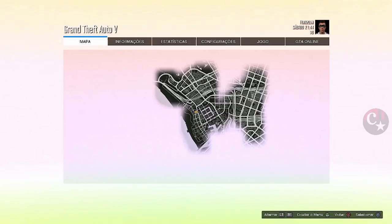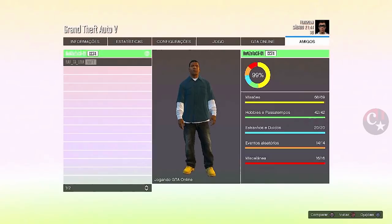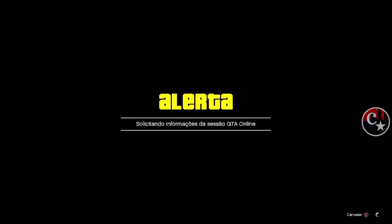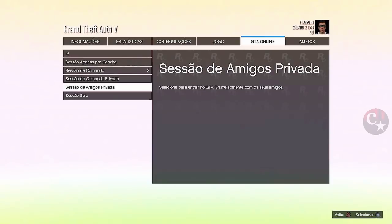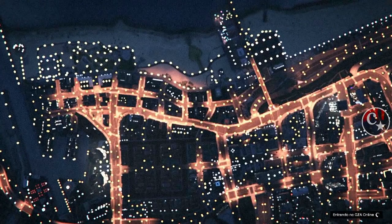Assim que apareceu esta tela, a gente vai apertar o option. Vamos vir em amigos e vamos procurar o amigo. Vamos assistir o jogador — clique para assistir. Não faça nada, este alerta vai desaparecer automaticamente. Agora a gente vem em GTA Online, sessão de amigos privado, e vamos metralhar o X — tem que ser muito rápido. A gente vai ficar algum tempinho nas nuvens e tem que dar uma tela preta com o logo do GTA.